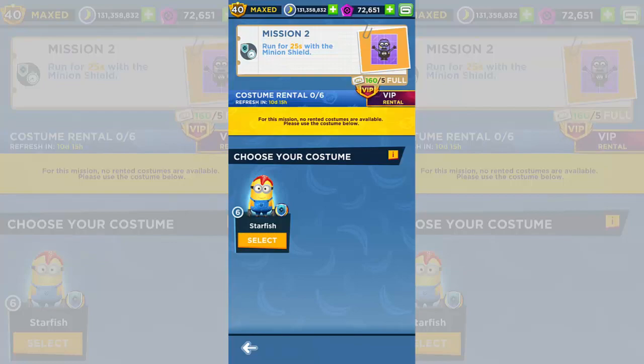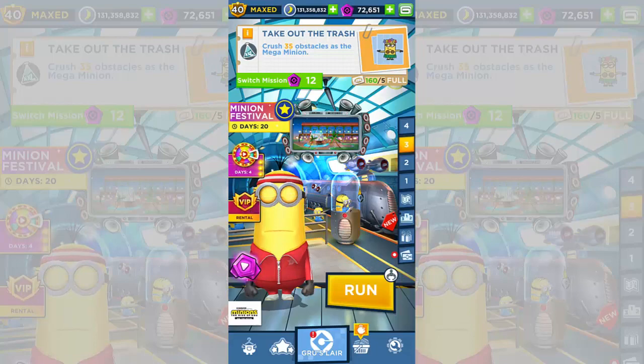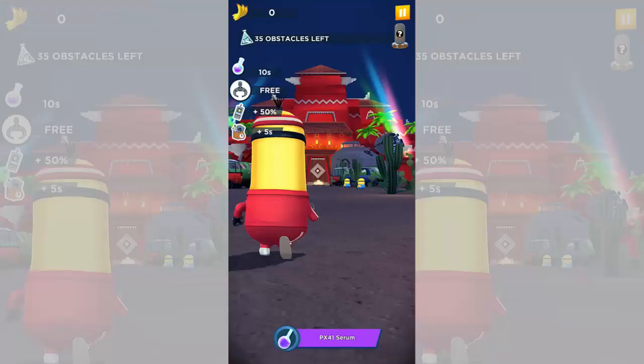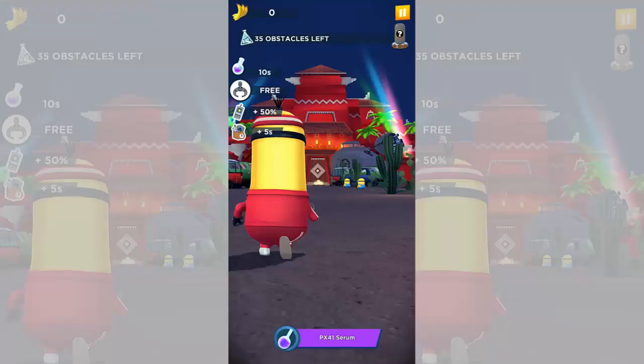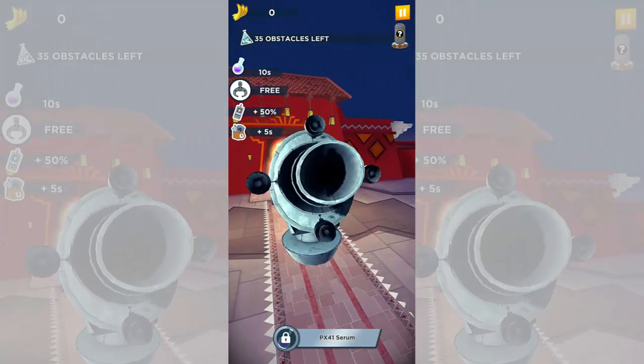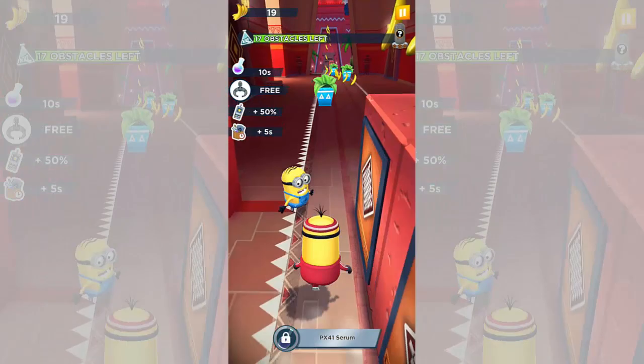Looks like we have to use starfish for that — I'm not doing that. Shall we collect some bananas? Actually, it's hard to know what to do in the game when you're at my stage. So how do you guys feel about Kevin finally being in the game? This is something that players have been wanting for a good amount of time, so it's good to see that we finally have him.